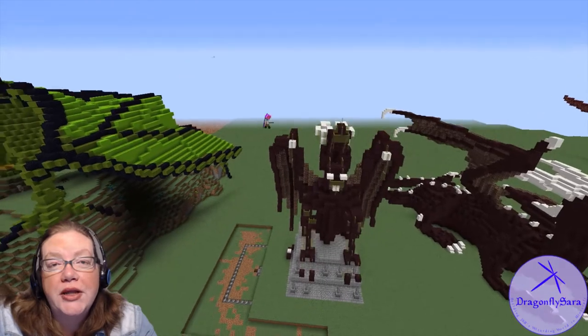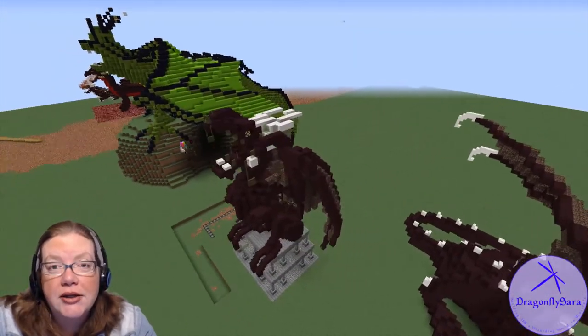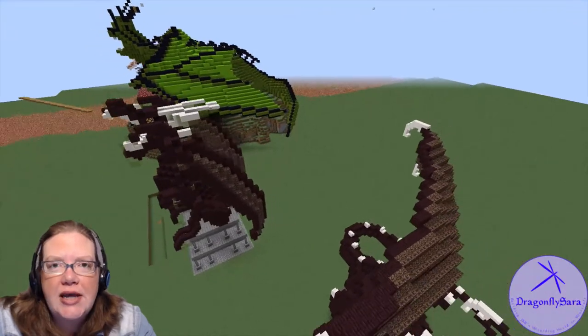Next up, we have the Welsh Green. This dragon is chosen by Fleur Delacour, described as being the smallest of the dragons. It also has smooth green scales.